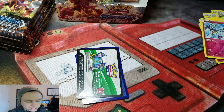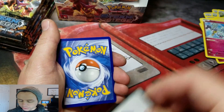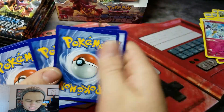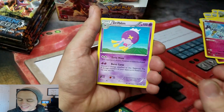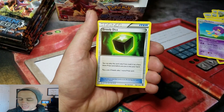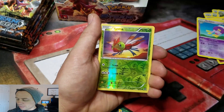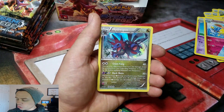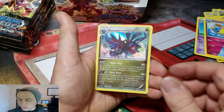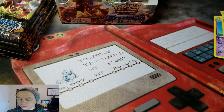Looks like this is going to be another good pack. If you get a card that looks all green on the back, then it's usually not going to be that great. Drifblim, a Greedy Dice, a Zubat Reverse, a Yanmega Reverse Hollow, and a Hydreigon Hollow Rare. Sweet.